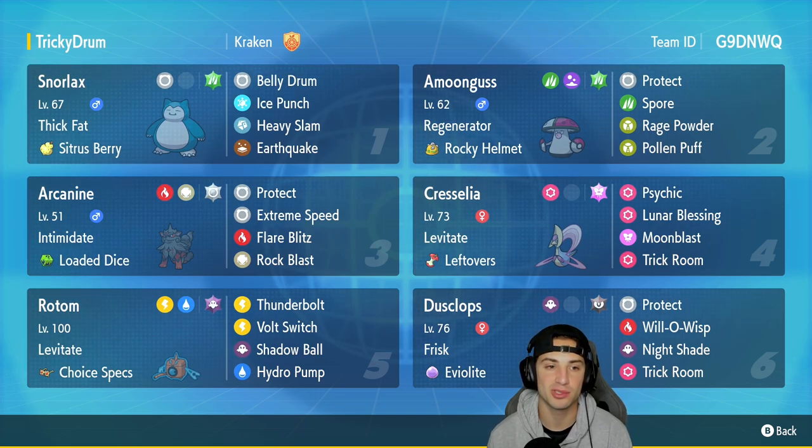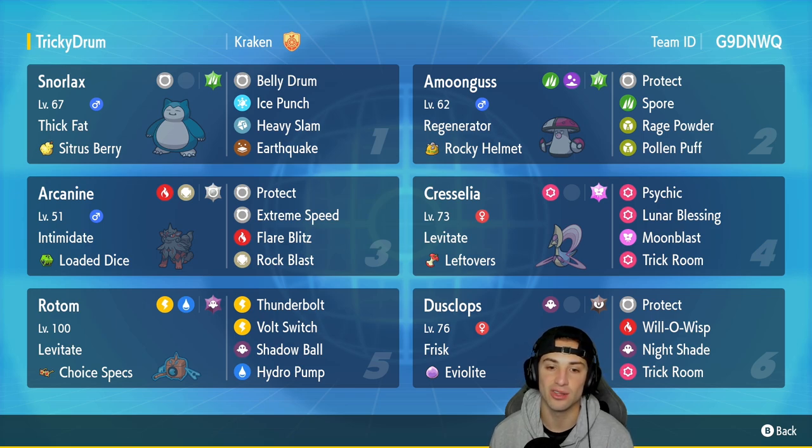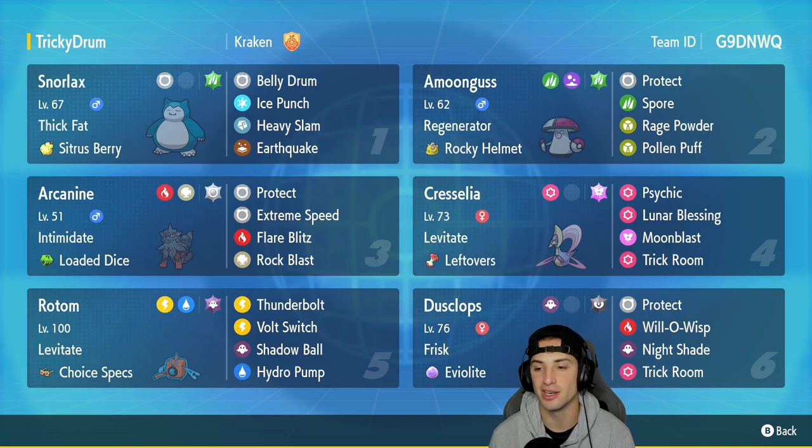We got Amoonguss in our second slot, a great support Pokemon to help Snorlax get set up — with Regenerator and the Rocky Helmet, it's got Protect, Spore, Rage Powder, and Pollen Puff. We got Arcanine in our third slot with Intimidate and an Alolaian item, rocking Rock and Protect, Extreme Speed, Flare Blitz, and Rock Blast. Chrysalia is in our fourth slot, a great trick room setter with Levitate, Leftovers, Psychic, Lunar Blessing, Moonblast, and Helping Hand.